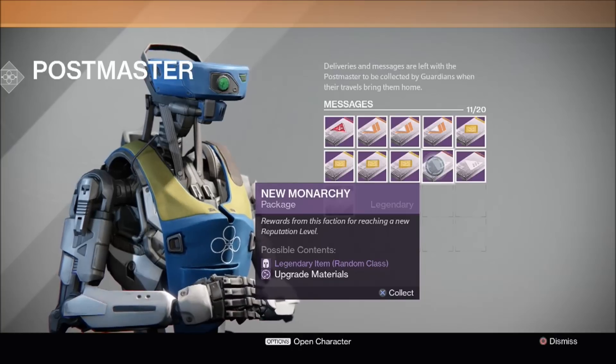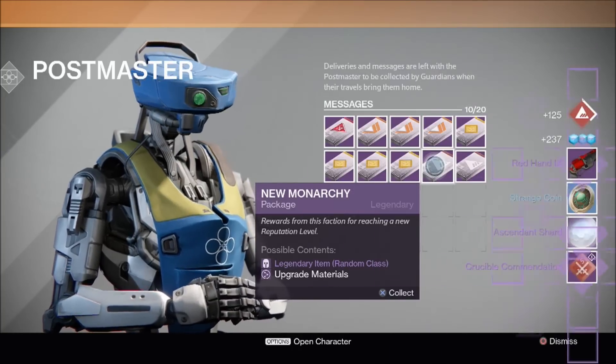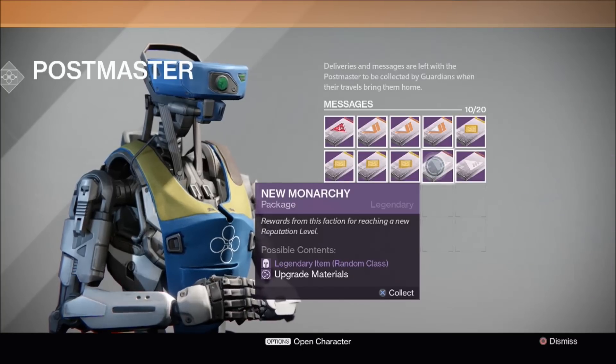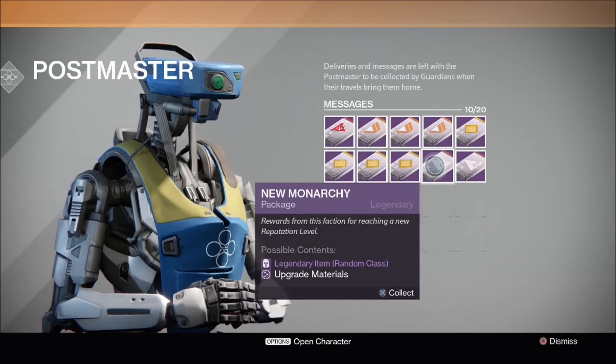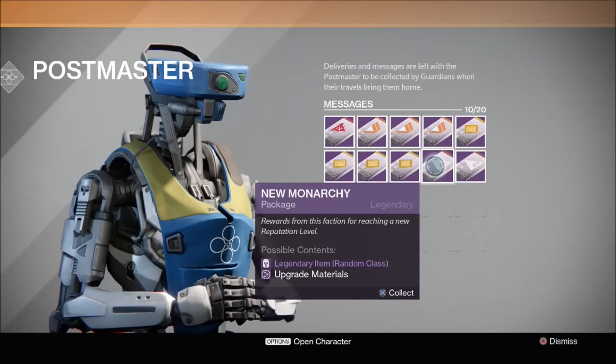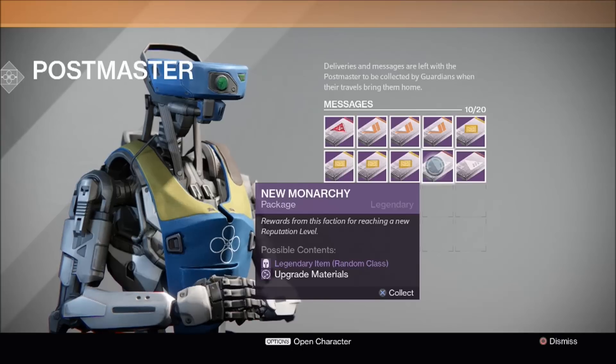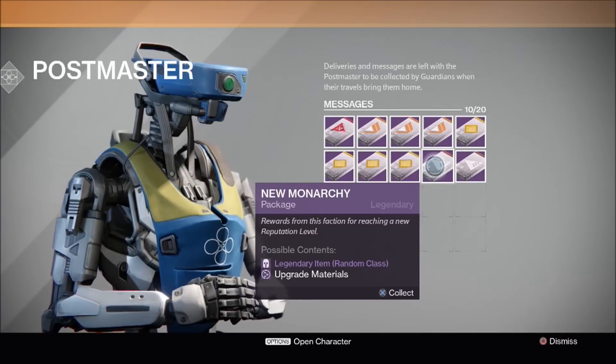Let's have a look at what's in the next New Monarchy package. Red Hand — yes, that's actually decent. Strange coin and Ascendant Shard. Now Red Hand is a New Monarchy faction hand cannon, so we'll have a look at the perks on that in just a moment, but I'm really glad I've got that. I've already got the Deadbit faction hand cannon and the Future War Cult faction hand cannon, so I'm really glad I've got the New Monarchy one now. Pretty damn cool.